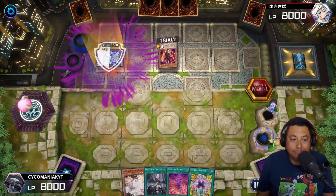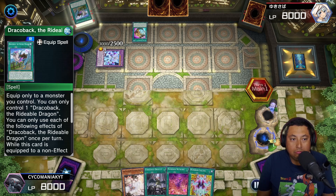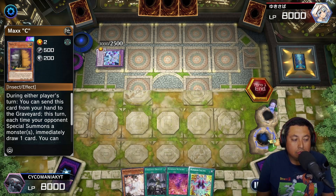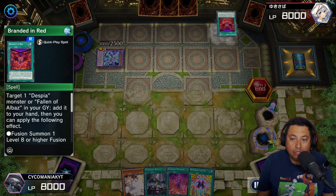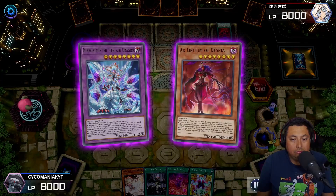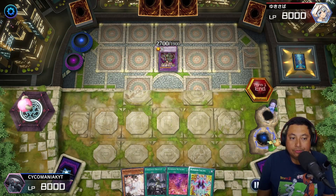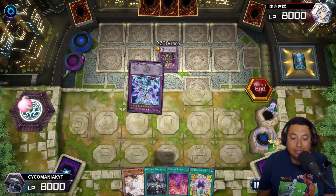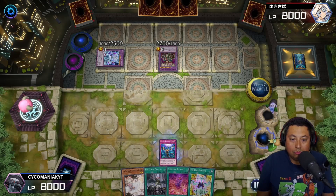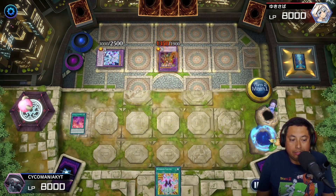The Mirror Jade is going to use its effect, banish the Alibur for some reason — whatever, doesn't matter. He gets the Maxx C, I guess he wants to draw. I think he believes he's gonna have another turn, but we all know very well that he does not. Branded and Red get the Despia Tragedy, the Predator Plant — he wants to get some negates going. He re-summons the Mirror Jade. This would be a nice board if I didn't have the cards in hand that I have.